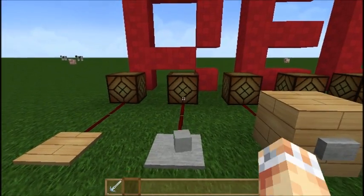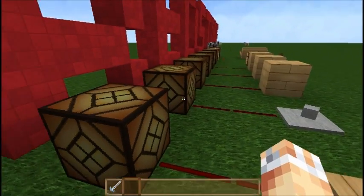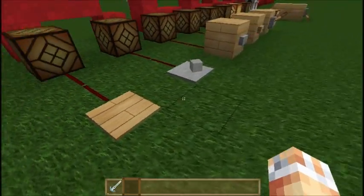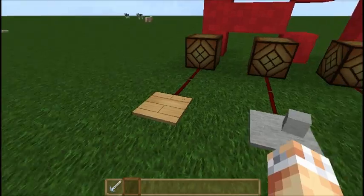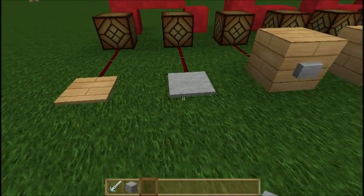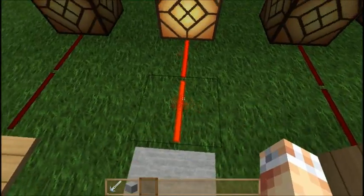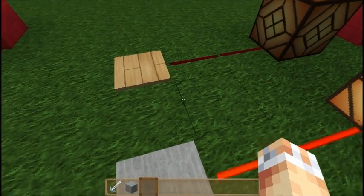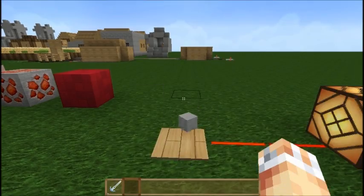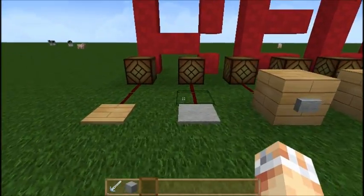You'll note that when you chuck a little block on the stone pressure plate it doesn't actually send out a redstone signal to the redstone lamp. This is a distinct difference between these two pressure plates. You will see that when you step on it directly it will actually produce a redstone signal. This is good if you want just players or mobs to activate it, and you don't want anything being thrown onto it to produce a redstone signal.